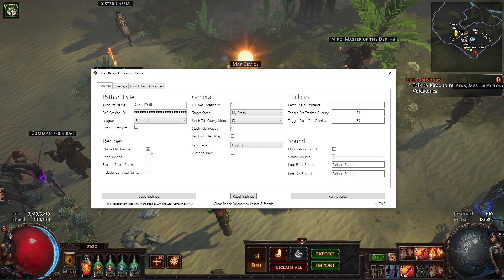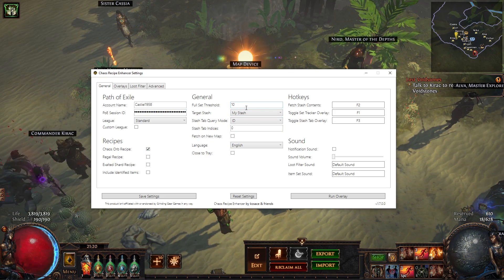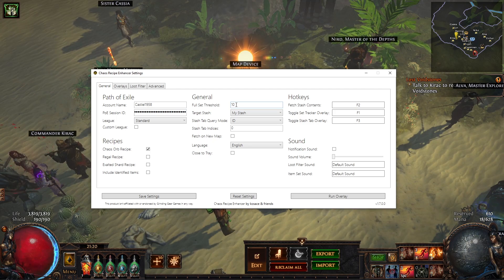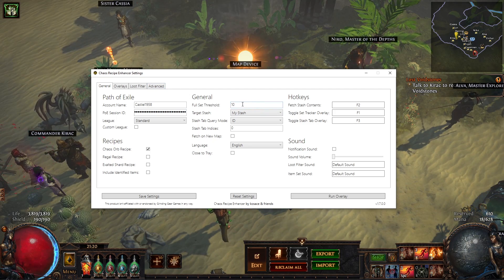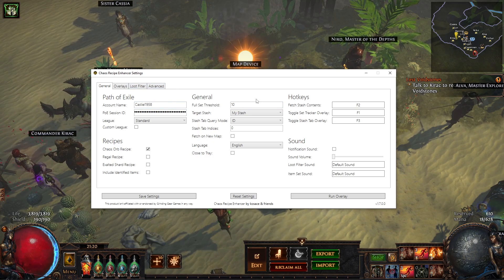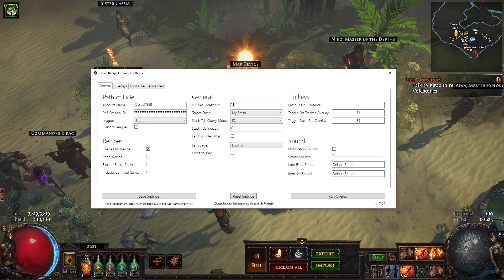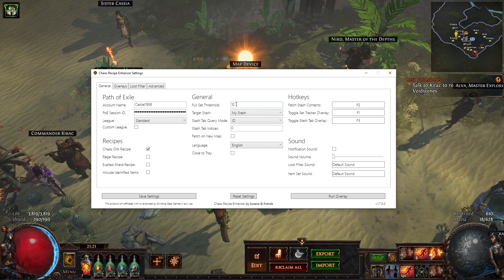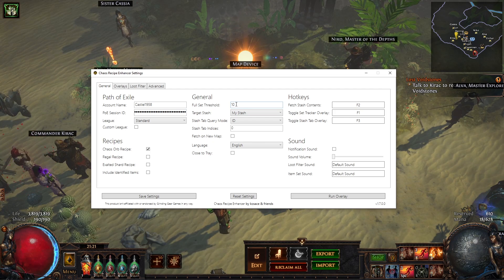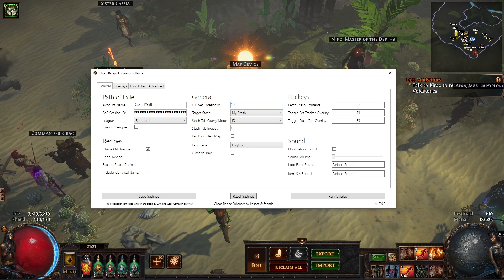Make sure to tick the chaos recipe option since that's what you want to do. You can set how many sets you want to have maximum in your stash — I put it on 10, but the maximum should be 16 since that's how many items fit in one quad tab. By the way, this works with a normal tab but it's definitely better to use a quad tab.